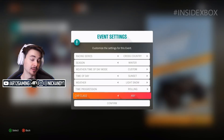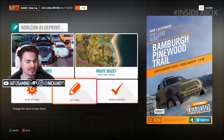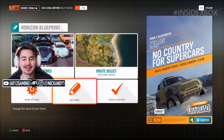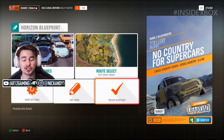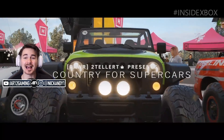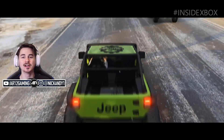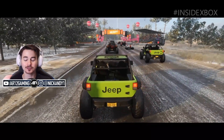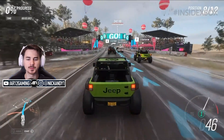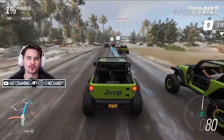Once you've finished building your race, you can name it and set all the parameters — the season, the time of day, and the laps if it's a circuit race. To test your race, you have to go in and drive it with Drivatars, just to show it's actually possible to complete. Once you finish your race, it gets shared out to the community, and when others go to click on a race, they'll see custom routes that people have made — like best of the week, best of the month, and staff favorites.